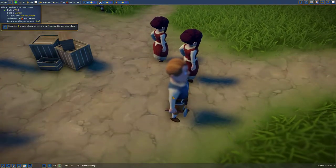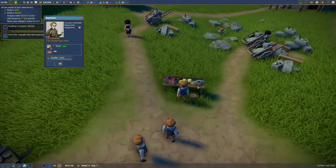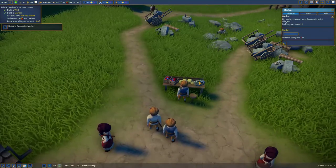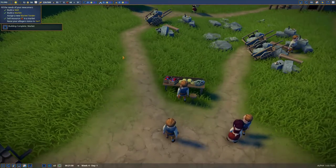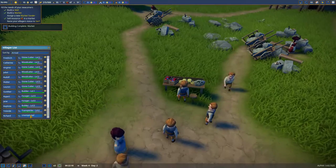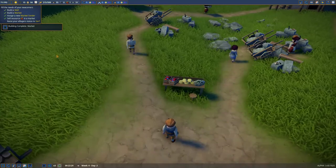The people in this thing are just great - I love the little icons. She looks like she's very angry, she's probably a South Pole elf. We're going to sell berries. You just arrived so you're a market tender - go sell on the market.